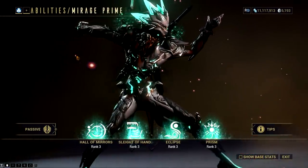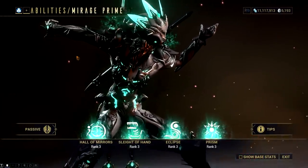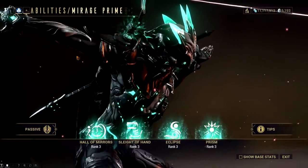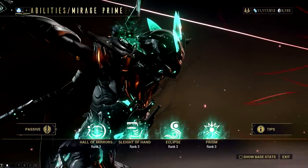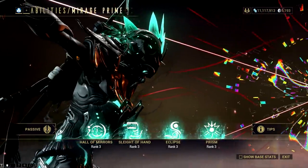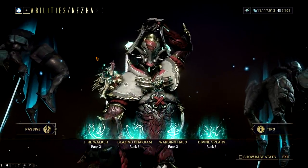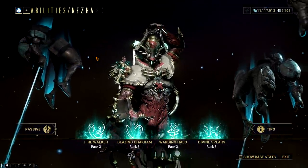For Mirage, don't expect to be getting either Hall of Mirrors or Eclipse, as these are no doubt Mirage's signature abilities. What we could possibly get is Sleight of Hand, which is not bad as it has nuking potential with the Explosive Legerdemain Augment. For Nezha, his subsume ability will be Fire Walker — this was already announced and this ability will be great for speed builds.